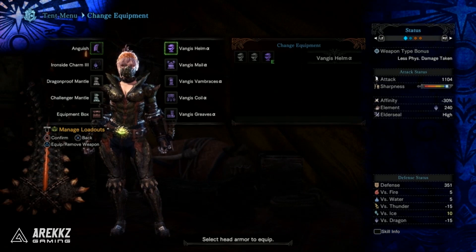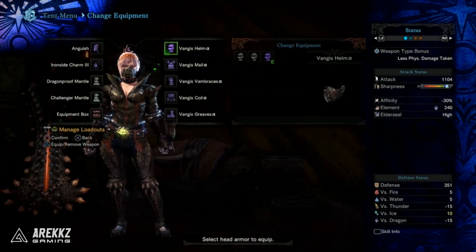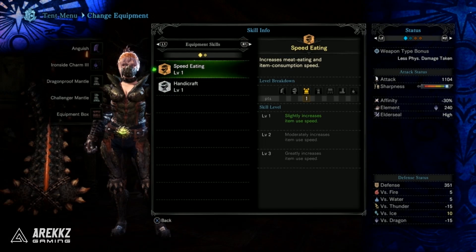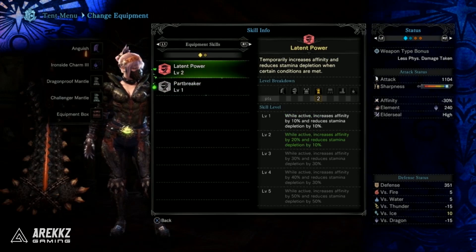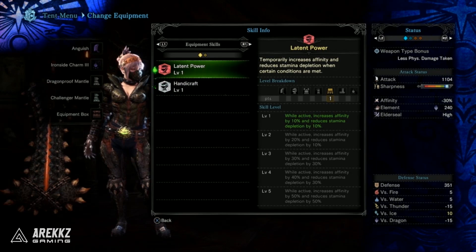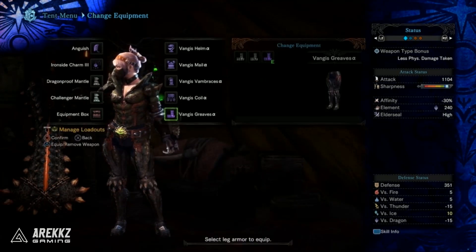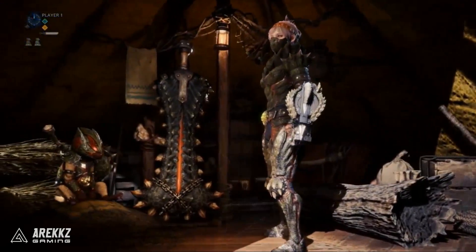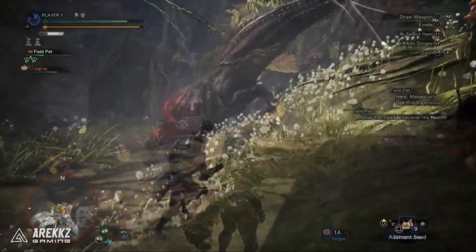Next up we have the Devil Joe Alpha armor set. The helmet has Part Breaker and Handicraft; the body has Speed Eating and Handicraft; the gloves have Latent Power 2 and Part Breaker; the waist has Latent Power and Handicraft; and the legs have Speed Eating 2 and Part Breaker. So this whole set is going to have innately three levels in Part Breaker, three levels in Handicraft, three levels in Speed Eating, and three levels in Latent Power.